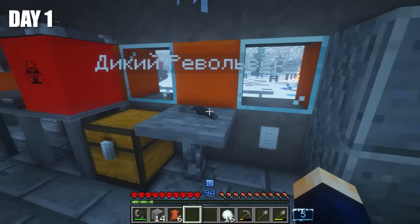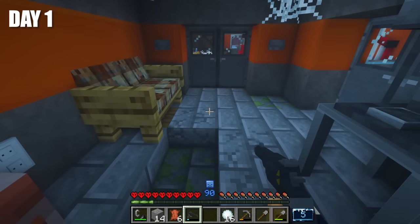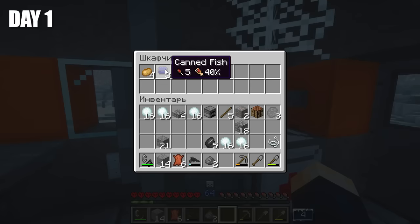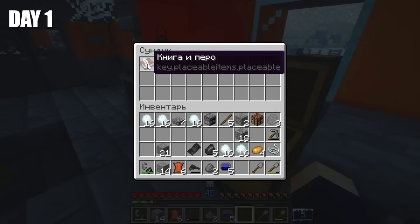Wild revolver — it looks pretty cool. The only thing is that it only has one ammo. Gunpowder, string, stakes. And one bandage — I'll keep it here for now. Besides this, I also found some food. Pretty good for a first day of survival. A book with a pen: 'This base was created for the harshest conditions of the Arctic. But unfortunately, everything has an expiration date. In order for the base to truly withstand the local weather, it needs to be upgraded.'